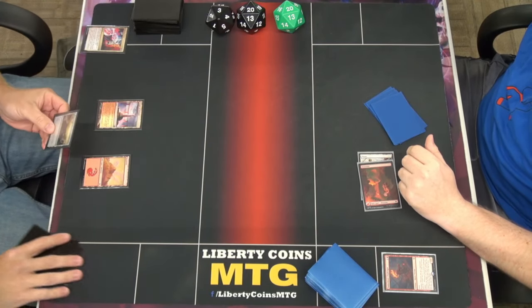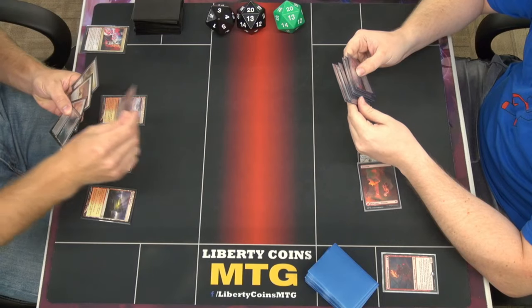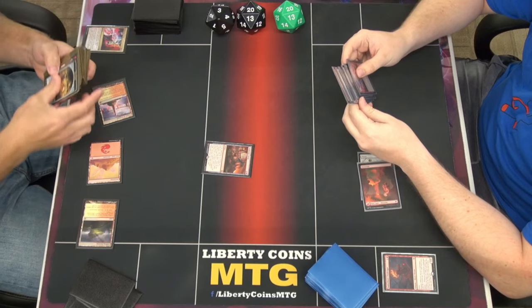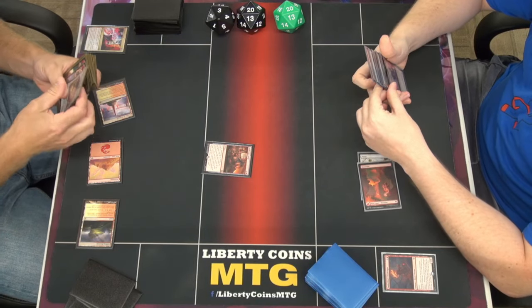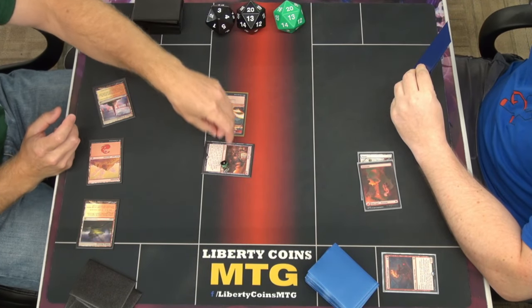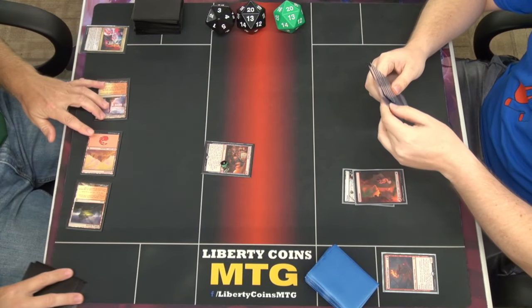To the Forge. Are you playing Caretakers? Attack for one. Mastery. Pass. Untap. Draw.